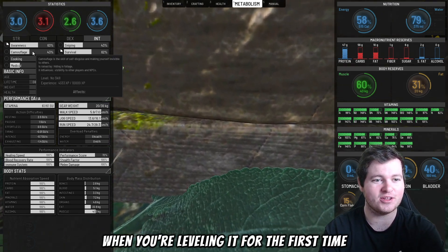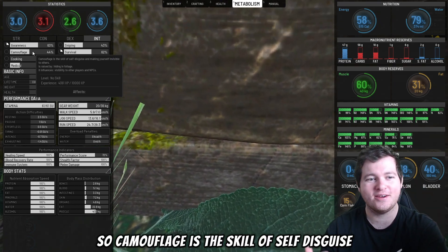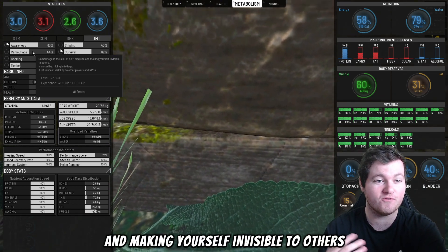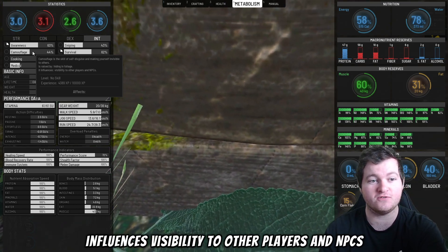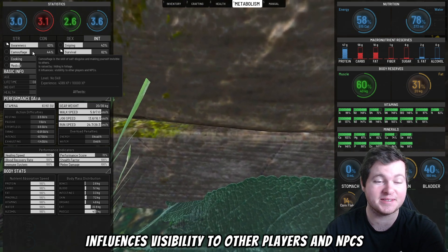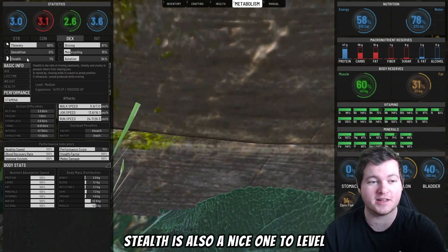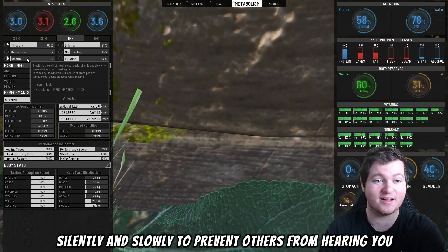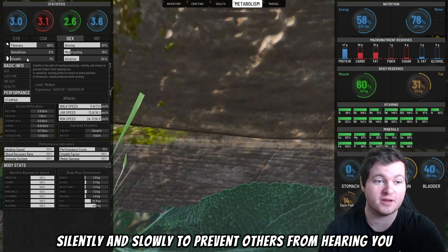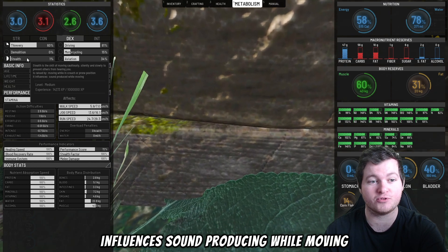Camouflage is the skill of self-disguise and making yourself invisible to others. It is raised by hiding in foliage, and influences visibility to other players and NPCs — a very important one to level. Stealth is the skill of moving cautiously, silently, and slowly to prevent others from hearing you. It is raised by moving while in crouch or prone position and influences sound produced while moving.